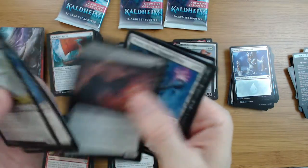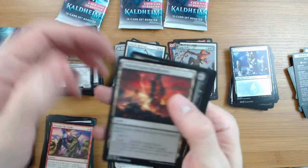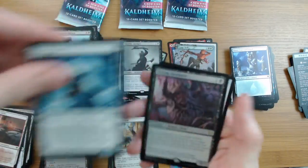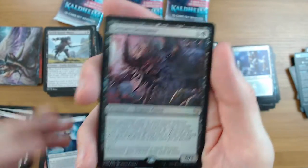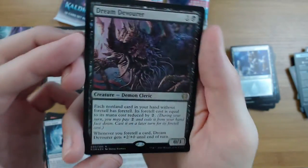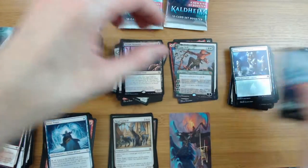Foil island - nice start. What do you think of this box? What do you think of this set? Am I right saying this has got really good, strong speculative value - a good one to hold sealed? Dream Devour foil - very very nice.